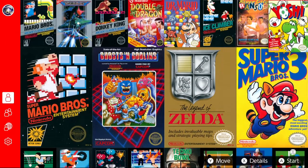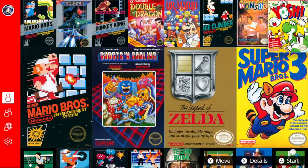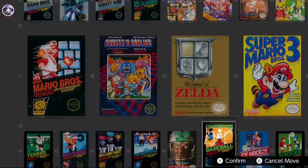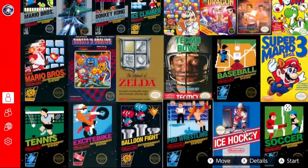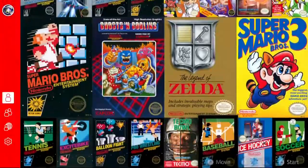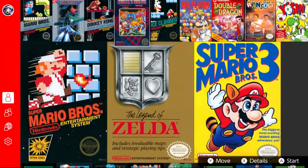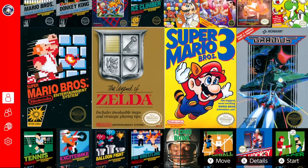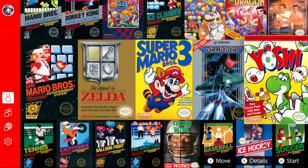Now what I do really like about the way things are set up is that the game collection that you can cycle through is fully customizable and you can organize everything. As fewer titles fill up a row, the game images get larger, showing a focus on them. So you can put all your favorite games in a certain row so they're more prominent on the screen and you can reach them a bit easier.